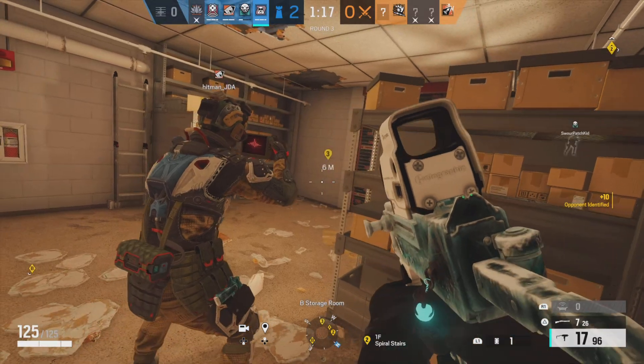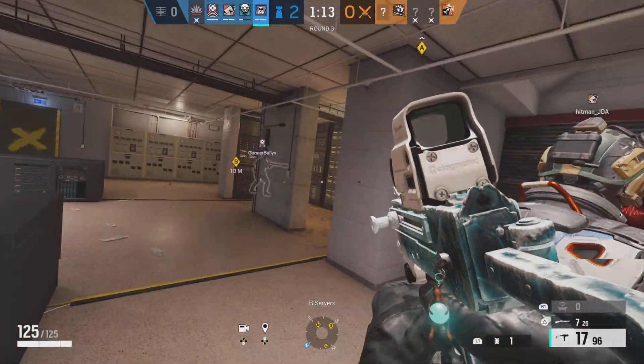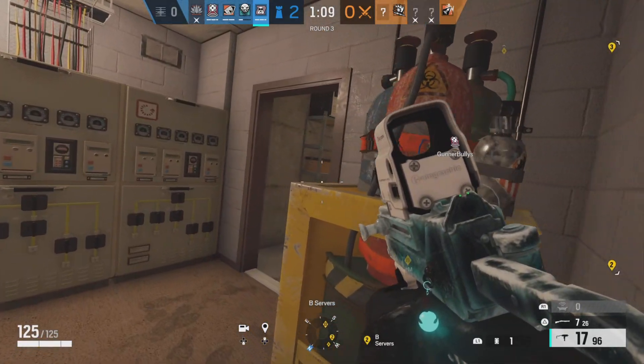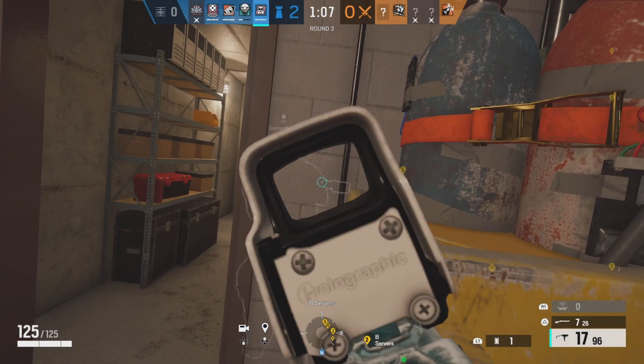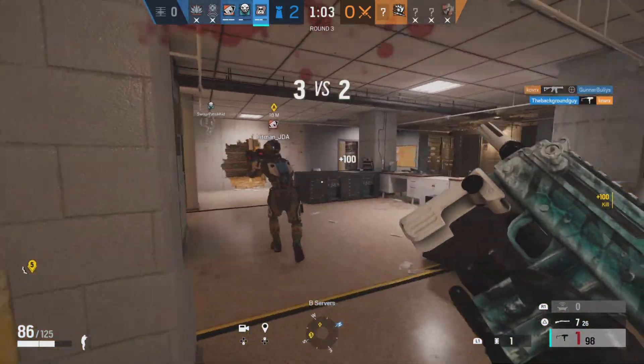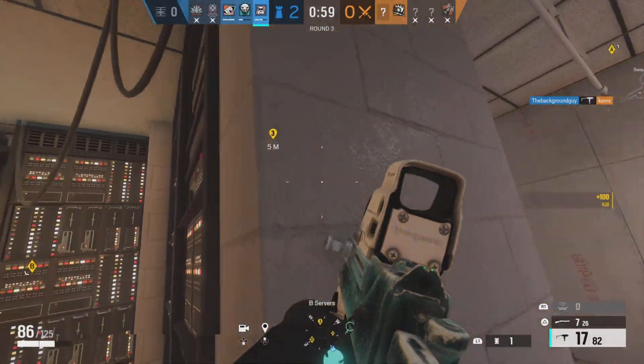I'm like, okay, let me check Spiral cam and see what we got going on. And then right here, he's actually calling out that the guy who was pushing garage is trying to walk down the hallway. So what I'm going to do is I'm going to double up on my teammate here, because as long as I'm silent I should be able to swing with him. And even if he does die, which is what happens, I'll get a free refrag and we're going to secure that kill - which basically secures us this round.